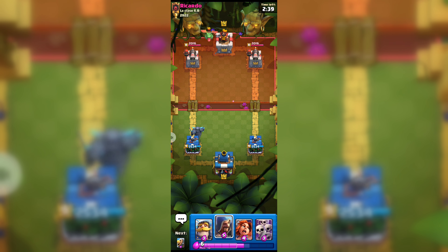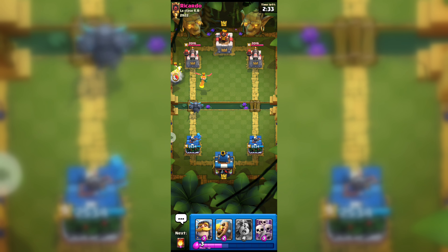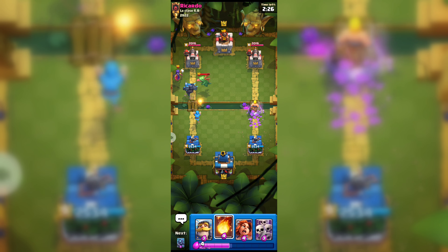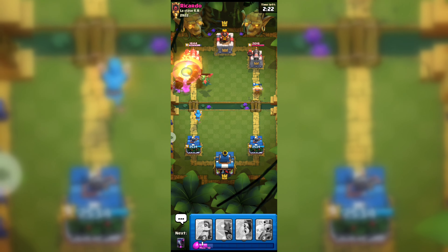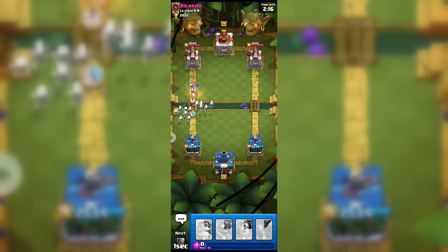He's playing with baby dragon, so here goes our wizard to support our PEKKA. He played witch — I really hate this witch. The opponent played skirmish, so here goes our barbarian barrel, and as you can see our barbarian barrel got his skirmish.